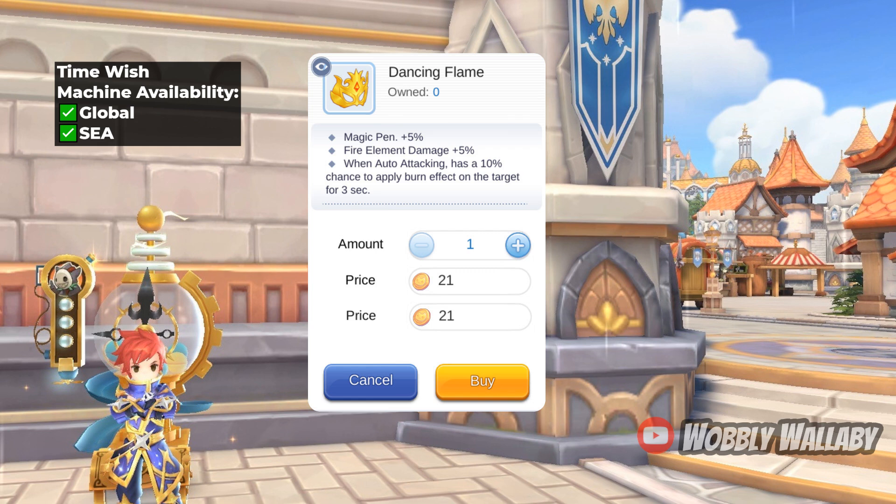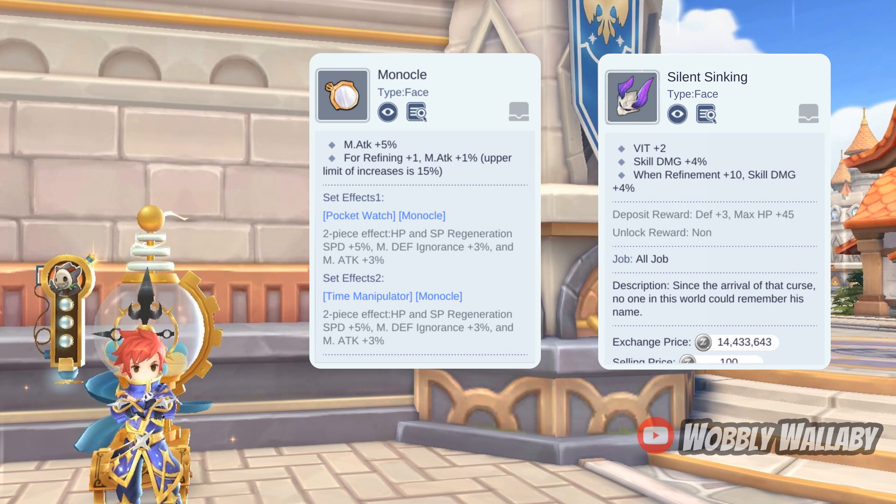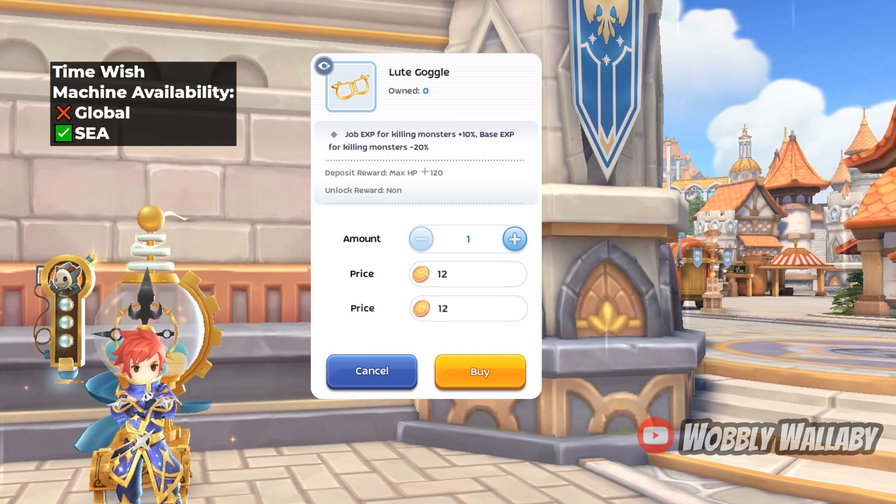Next are face items. First is Dancing Flame — this is a great item if you're using fire elements. It has magic penetration plus 5% and fire elemental damage plus 5%; when doing auto attack it can also apply a burn effect. This is another face item that is hard to find free-to-play alternatives for. You can use a high-refined Monocle for high magic attack percentage, or Silence Sinking, which is a good alternative for skill damage too. On the Southeast Asia server, Loot Goggles is also available, providing extra drop EXP, though I wouldn't go out of my way to get this.